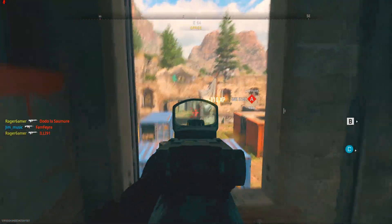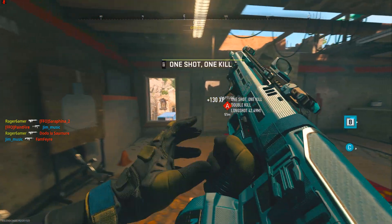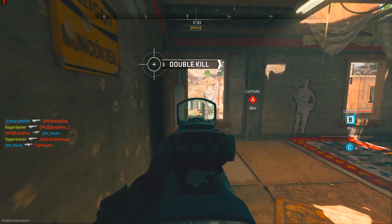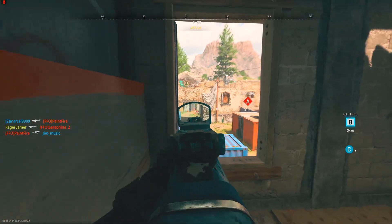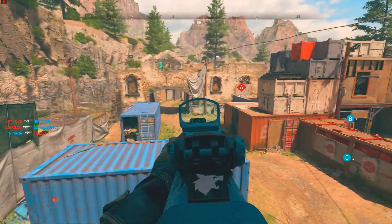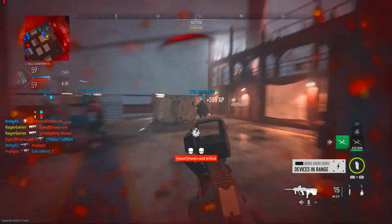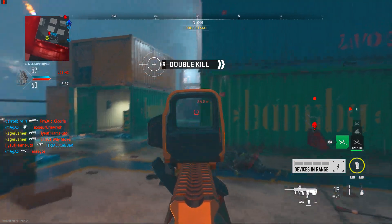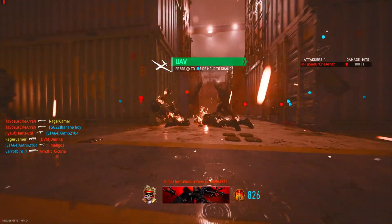Hardcore is also good since enemies have less health, making it easier to get lots of kills and rack up weapon XP fast. For objectives in Hardcore, Domination and Hardpoint work well. Ideally you want mosh pit maps like Shoot House and Shipment. Sometimes they're combined with Hardcore — recently we had Hardcore Shipment which was great, so if you can get that, go for it.